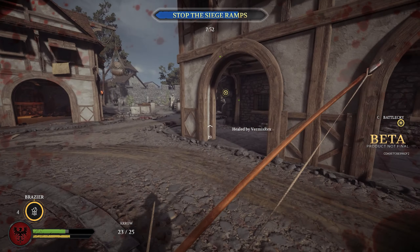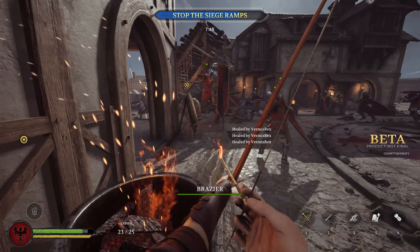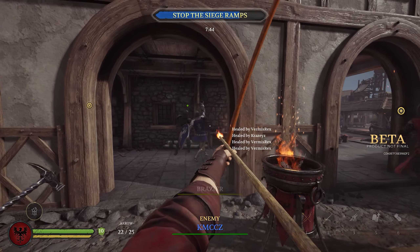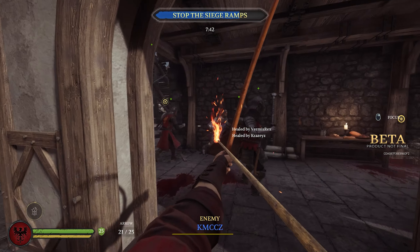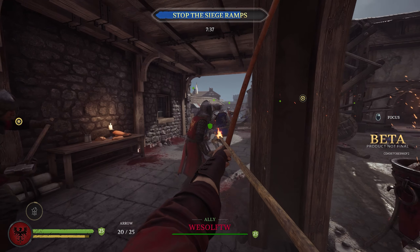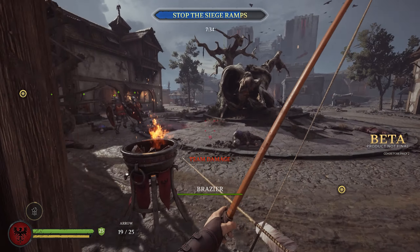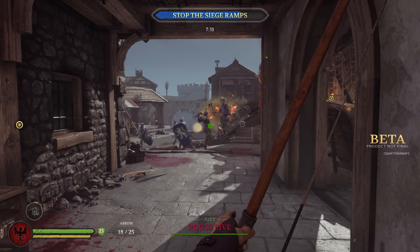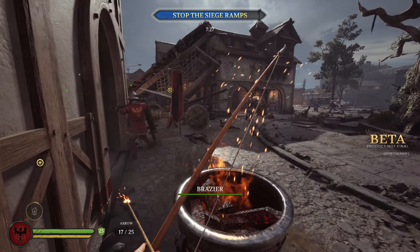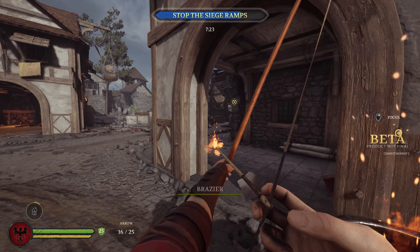Remember that being an archer doesn't mean you just get to fire arrows. You also have to be semi-decent at melee combat — if you want to survive and get back to firing arrows, you want a decent understanding of the combat system. Try to at least scare enemies off, get distance, or get back behind your team. Playing an archer you're kind of the support role — you're there to damage opponents so teammates can kill them easier, or to save a teammate who's getting beaten.